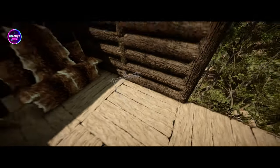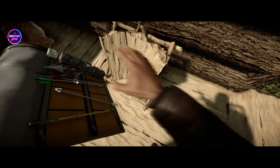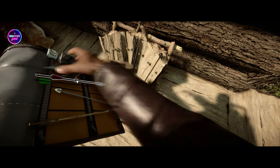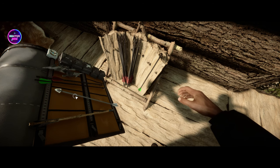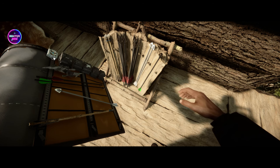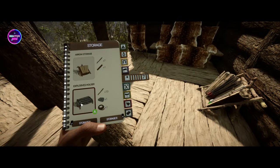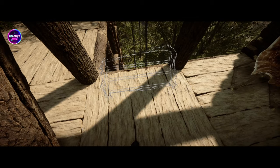Next one is your arrow storage — you finally have a way to store all your arrows. Let's put some arrows in there. You can put more than one type on there — different types if you want, including explosive arrows. So if you've got a whole bunch, you've got a way to store them finally. They hold 10 each — so 10, 20, 30, 40, 50 arrows per rack. You could fill a whole wall with those if you are a bow-and-arrow type.